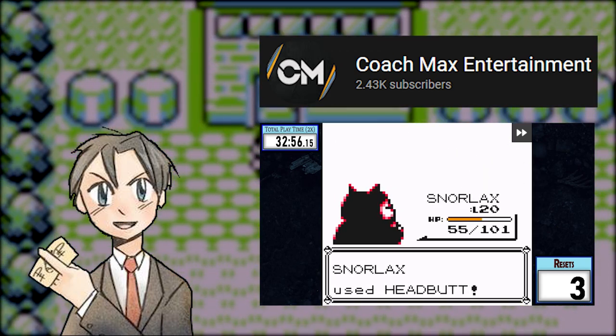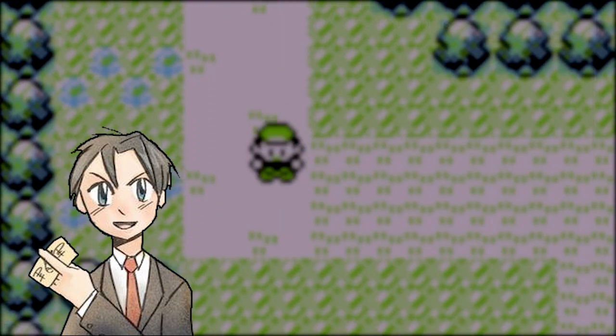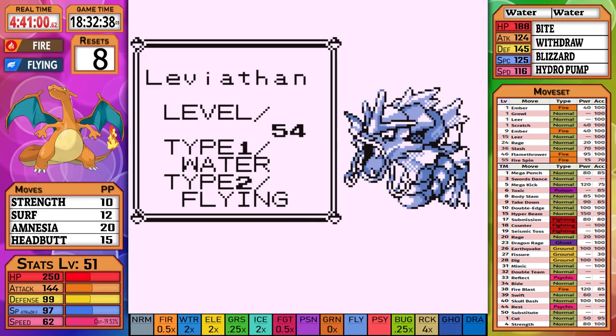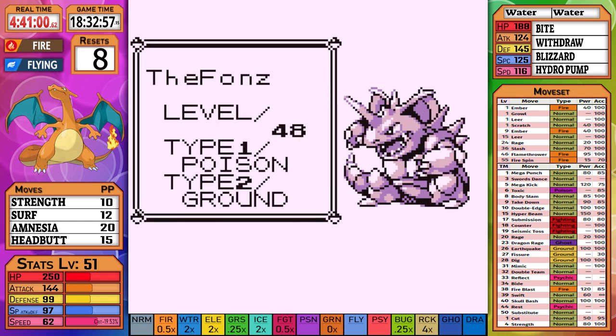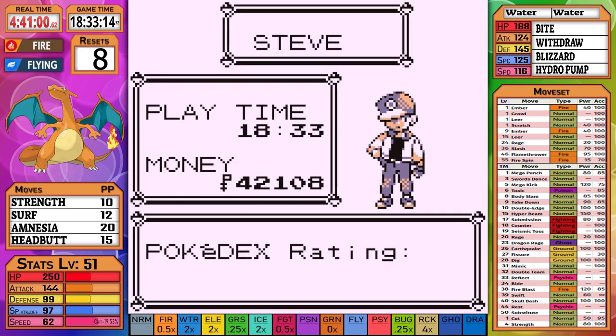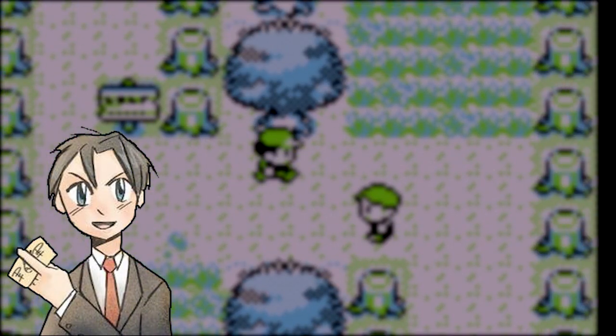Regardless, Snorlax had no problem in that fight. We finished the game with a level 51 Snorlax, level 57 Dodrio, level 54 Gyarados, level 55 Moltres, level 48 Nidoking, and level 48 Charizard — with 4:41 real time, 18:34 game time, and 8 resets. This run was quite the undertaking.